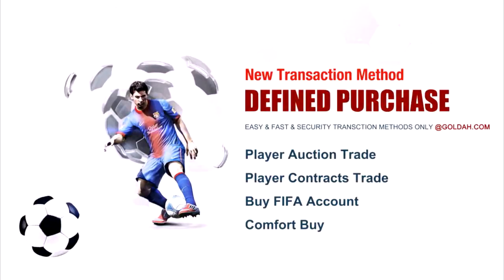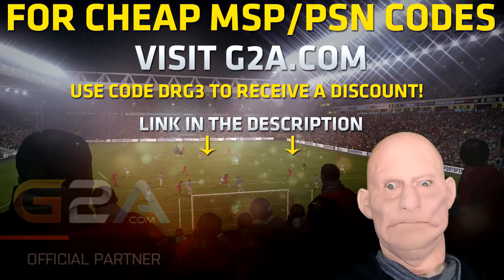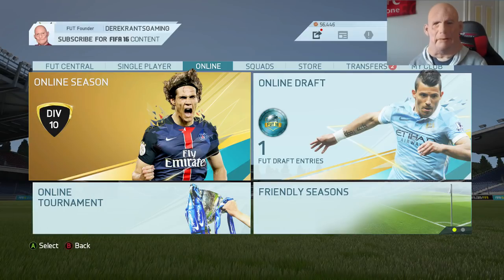If you're looking for some cheap coins, head on over to Golda.com and use DRG for a discount. Or if you're looking to buy some cheap MSP or PSN codes, head on over to G2A.com.